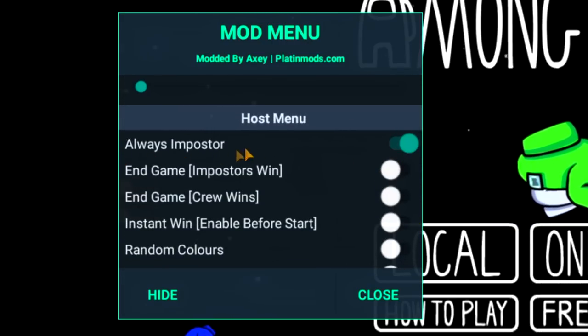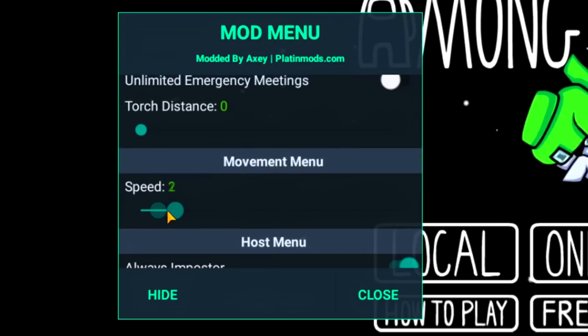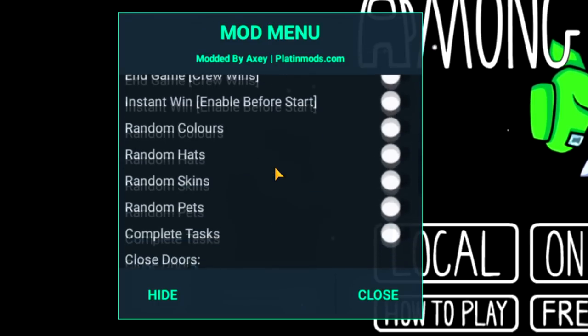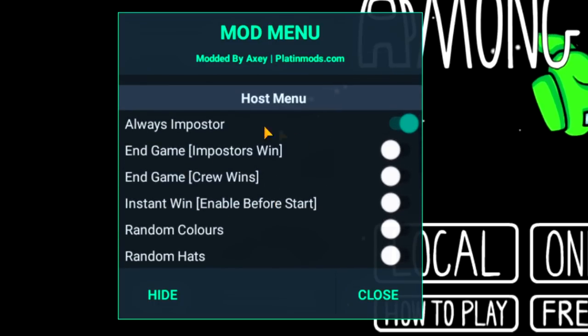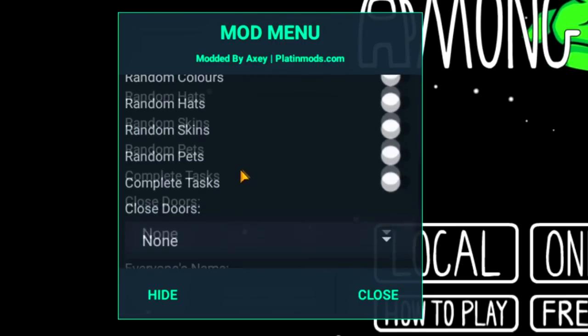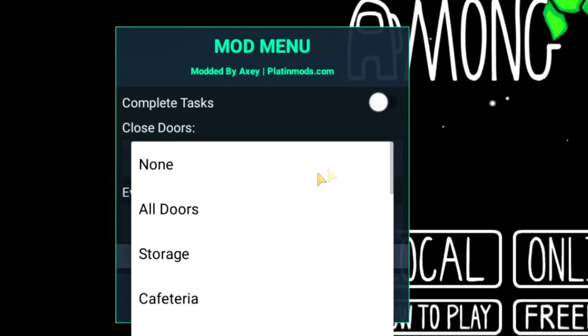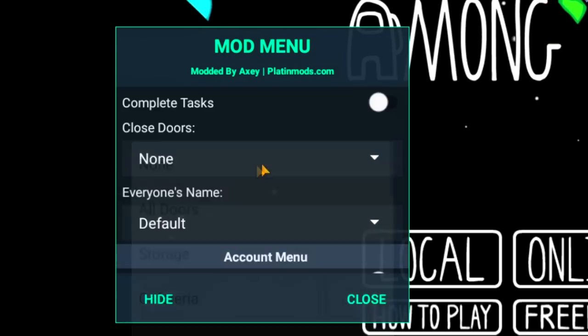No kill cooldown — of course we want that on. End vote — we can use that in case we get caught and they call a report, we can just end that real quick. Unlimited emergency meetings. We have always imposter right here so we can always be the imposter — the only way it doesn't work is if someone else is using this menu. We can change our speed to make us a little bit quicker than others.